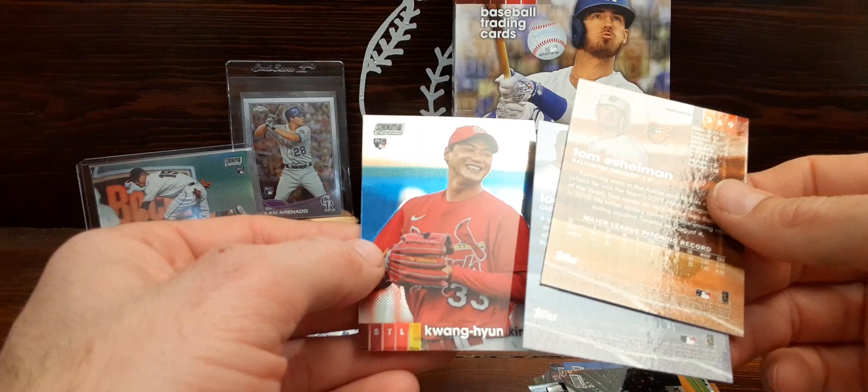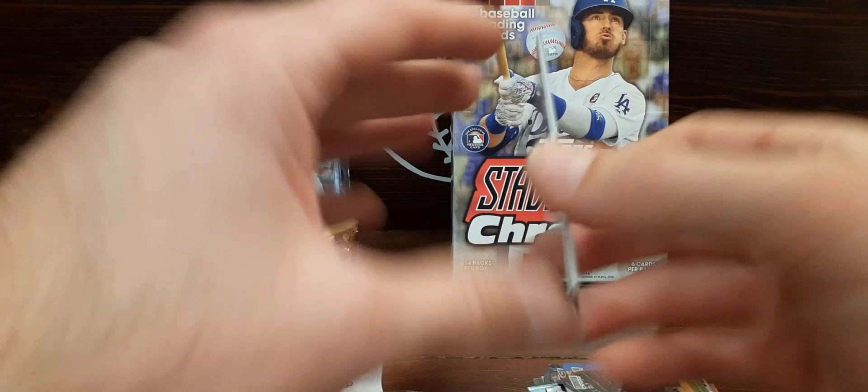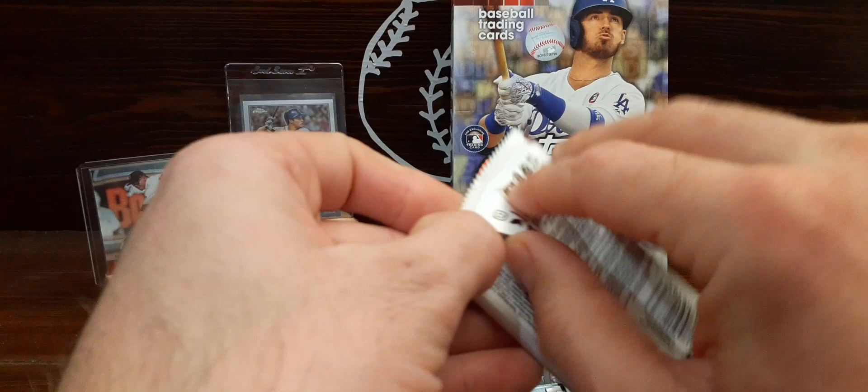He's got a rookie on the back — Kim. Do you like him for the Cardinals? He had a very good year last year up until the end. There's a Logan Allen rookie and Tom Eshelman rookie refractor.